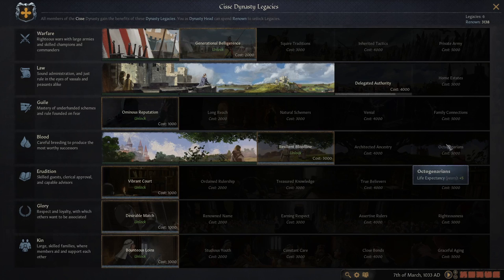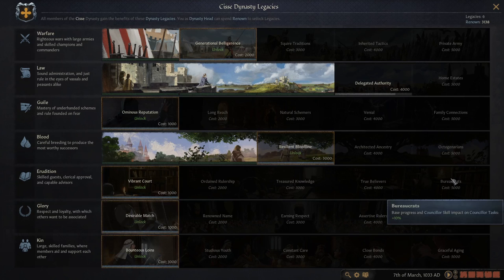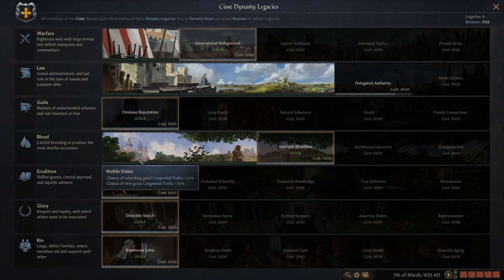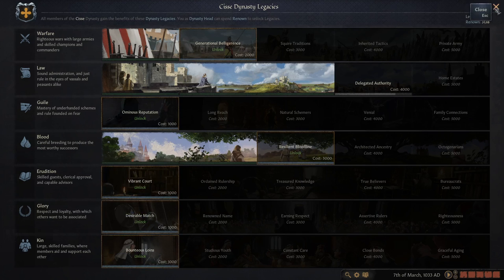Basically look over all the legacy trees, figure out what you're going to do and plan towards it. There are some that are really good overall: opinion, prowess, good traits. If you're doing a lot of warfare, Men-at-Arms and House Guards from the relevant legacy are really strong. Getting 'renowned' dynasty status isn't actually as hard as it seemed at the start.